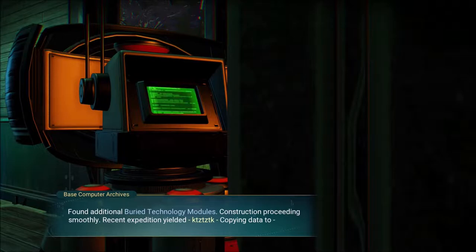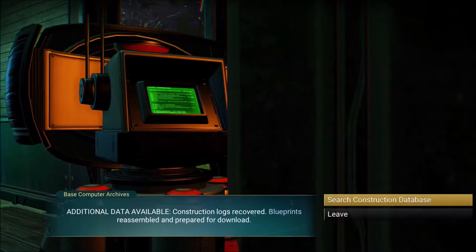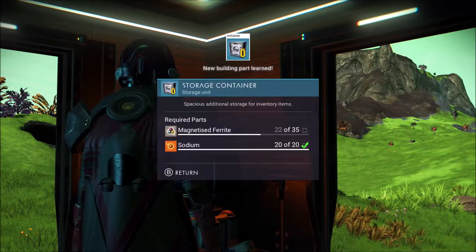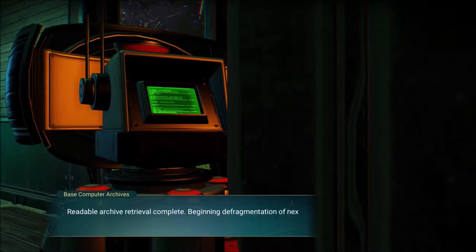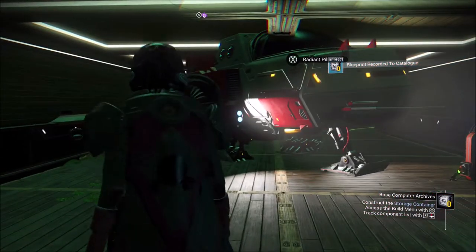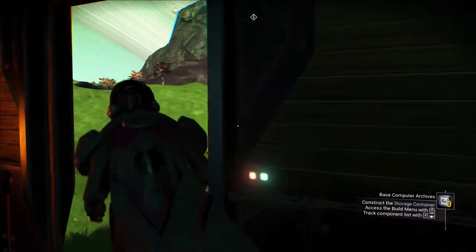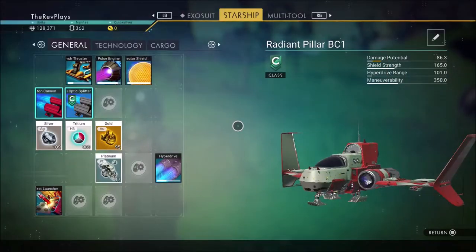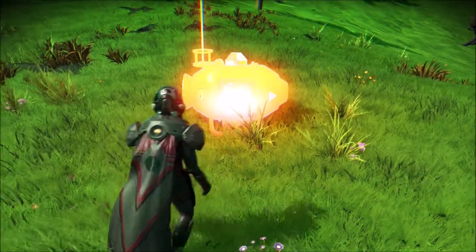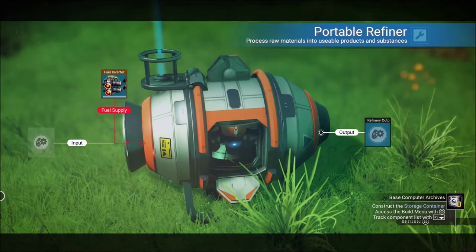Various technology modules, construction proceeding. Discover blueprints, prepare for download. Magnetized ferrite — interesting. So until we get the stuff we need: a portable refiner will magnetize ferrite — that's how you get magnetized ferrite, it's not too difficult. You mine pure ferrite, run it through the portable refiner, and you get the magnetized ferrite you need. It only gave us 29, but we didn't need that much anyway.